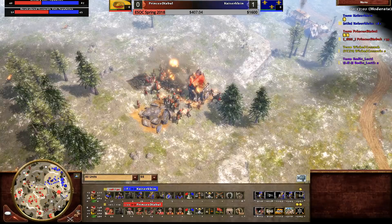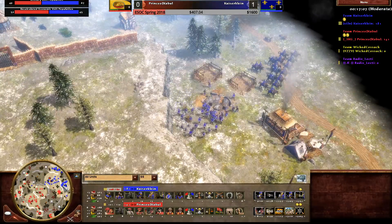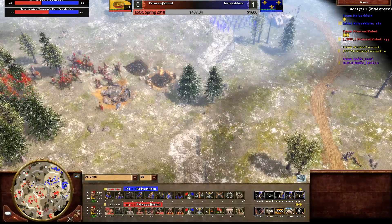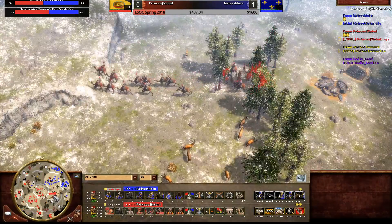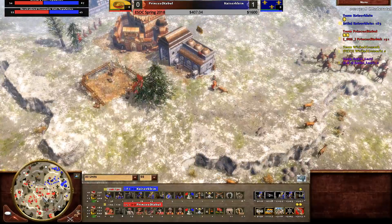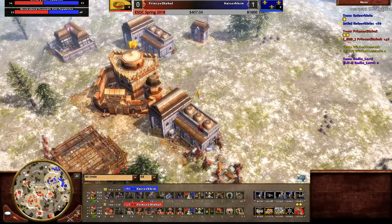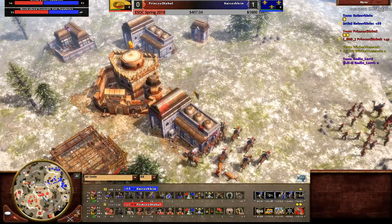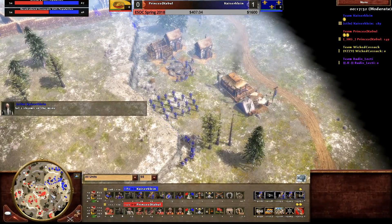Prince is adding a second Caravan Sarai. He's got 400 export and queued up Redcoats - really nice macro. He could potentially double his army count immediately with all this production. There could be a really big army swing if Kaiser tries to walk up to skirmish range. But then something frustrating happens - it seems like a unit gets stuck or an unexpected event occurs during the fight.